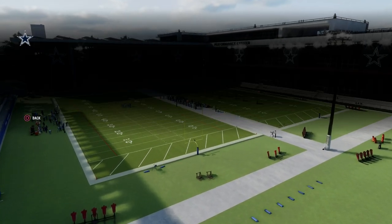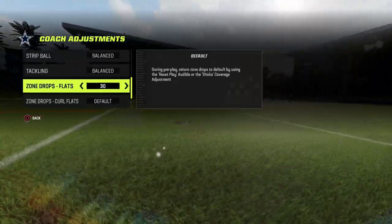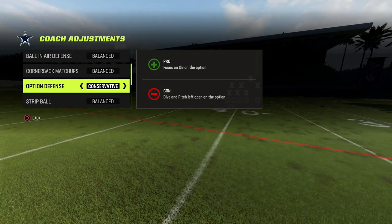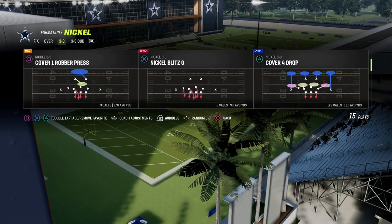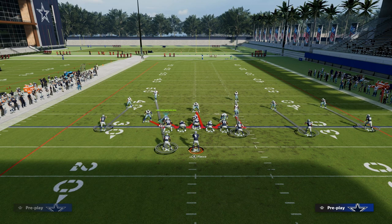We don't need to set any audibles or really set anything up. I would just leave everything on default. The only things you might want to do are put your option defense on conservative and put your zone coverage to match. Those are some basic tips. Here's how the blitz works.